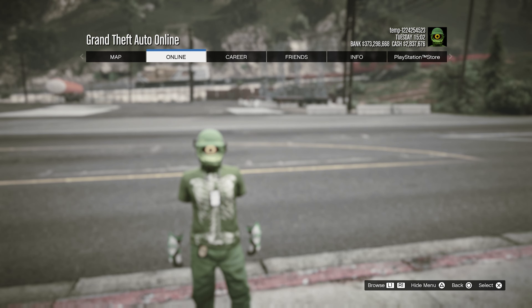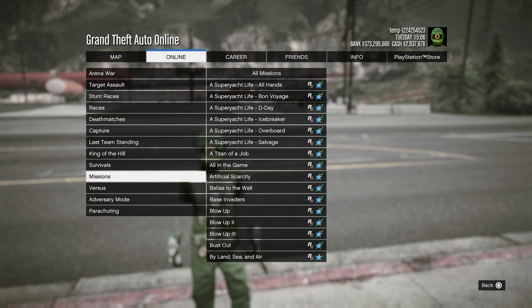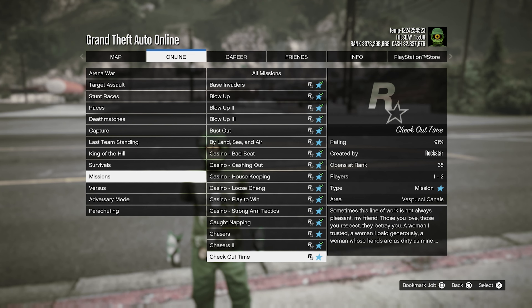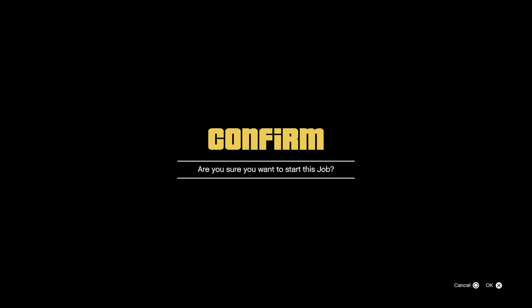Pop open your pause menu, go to Online, then Play Jobs, then Rockstar Created. From there go down to Missions and go down to the C section. What we're looking for is Chopper Tail, down there in the C section — right here, Chopper Tail.